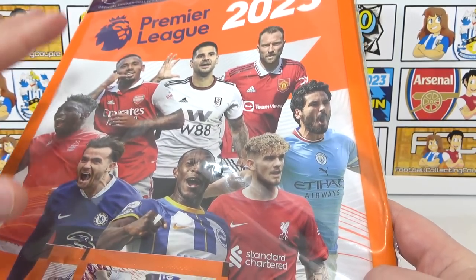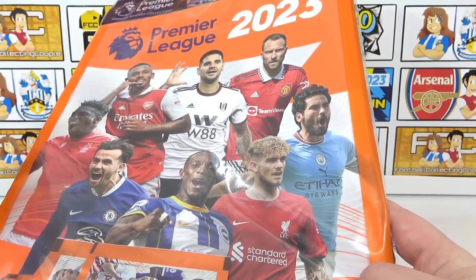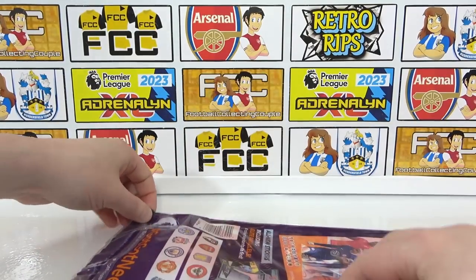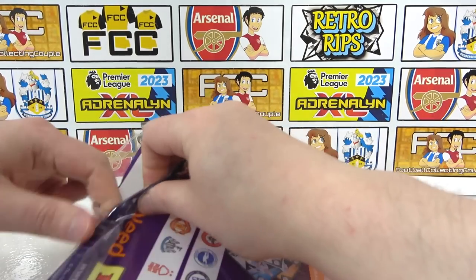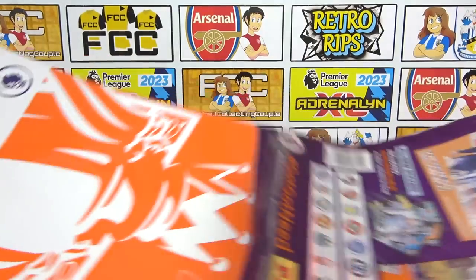What we'll do is get into it — we won't go through the album, but we'll open all of the packs, as we have already opened a starter pack and did an album update the other day. Hopefully we can find an elite sticker in here, maybe even a cheeky wild parallel — that would be crazy. A parallel in the starter pack! We did find an elite sticker in our other starter pack though, so pressure's on.